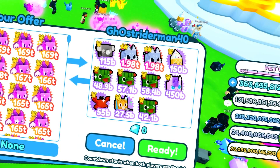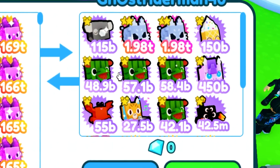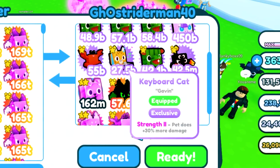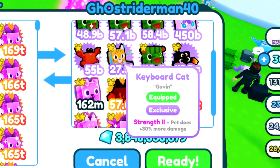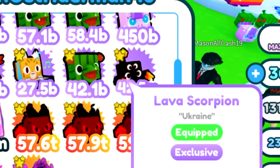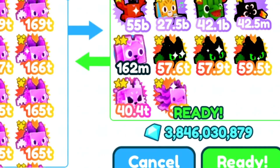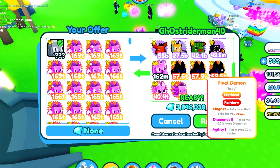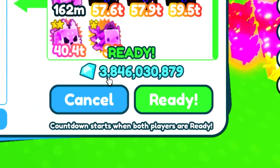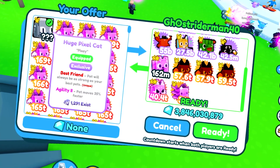We got a trade from ghost_rider_man_40. He's starting with the koala at 2 bill, ice cream cone at 3, four hippo melons at 8, the pony at 5, rave crab and keyboard cat at 1.5 each so that's 3, and the lava scorpion — I thought it was 7 bill but it's actually 14 bill. We also have a dark matter pog dog at 2 bill. That's 37 bill not counting a few extras — give or take about 42 bill total. I'm looking for 400 bill for this huge pixel cat, so we're gonna decline.